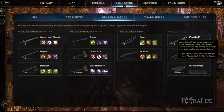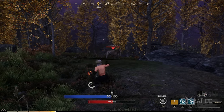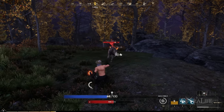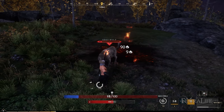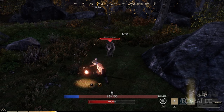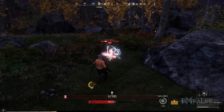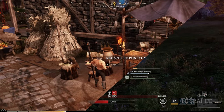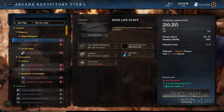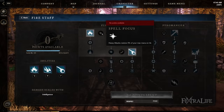One thing I want to note about this weapon is that the light and heavy attacks actually consume mana as well as the spells or abilities that you cast. So even when you're doing regular attacks, you're going to be consuming mana, which means that during the early part of the game you may have issues with mana, particularly if you're spamming spells. You should probably buy or make some mana potions until you gain some of the passive abilities later on in the weapon tree that make the mana management a bit better.